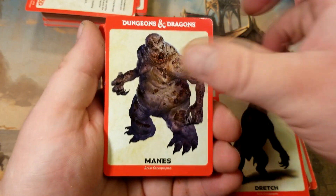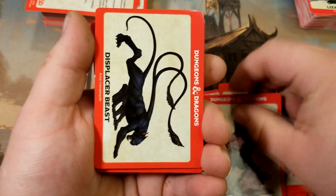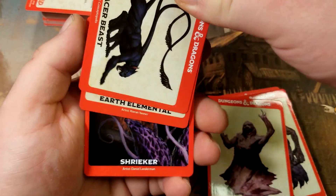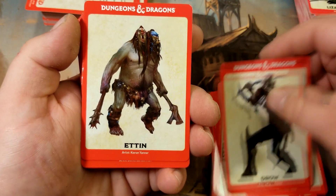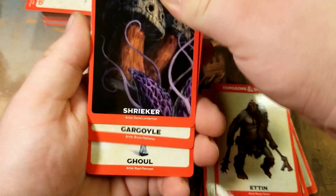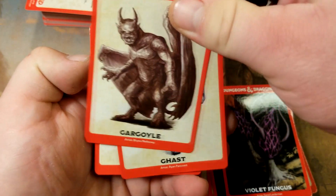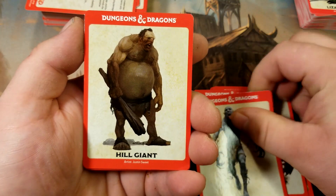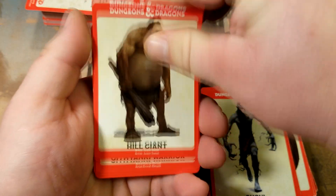We've only tested these out one time so far. I gave them the deck, splayed it out, and they just picked a random card — it happened to be a Dire Werebear, which is challenge rating five. Right next to that was a Dire Wererat, which was a bit less of a challenge, because that Werebear probably would have killed them. So they ended up in this cavernous, gross dungeon fighting a whole bunch of Wererats — it was exciting, random, and a lot of fun.